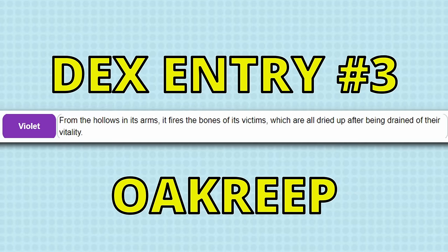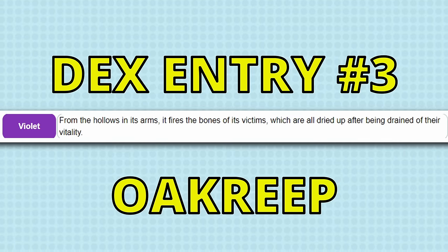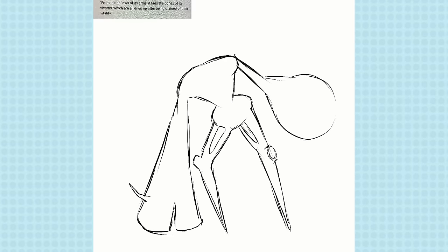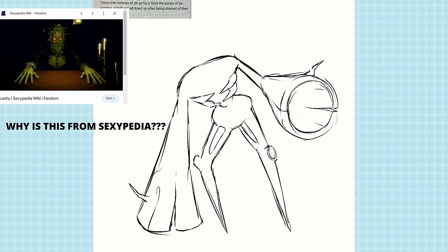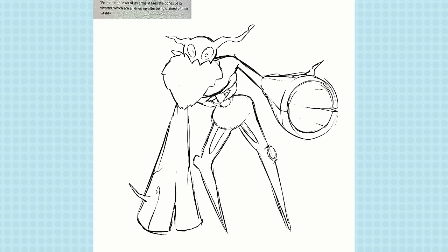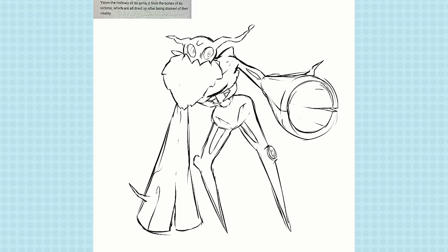Next, let's get a bit spooky. From the hollows in its arms, it fires the bones of its victims, which are all dried up after being drained of their vitality. This one was dark — I couldn't believe how messed up it was. I thought of some kind of forest creature, like a Trevenant-type Pokemon. I may have had some subconscious design inspiration from Leshy from Inscryption in the way I made this — a big skeletal-like tree that looks like a decrepit old man, but also with massive cannon arms, just like every grandpa should have. The fact that it mentioned the hollows of its arms definitely pushed me toward that design.